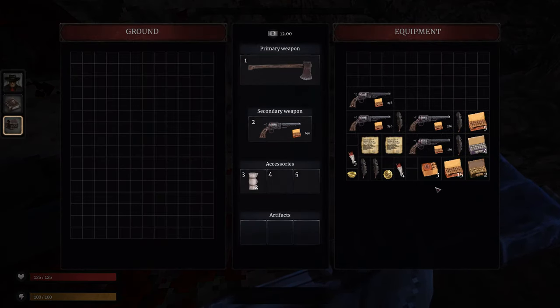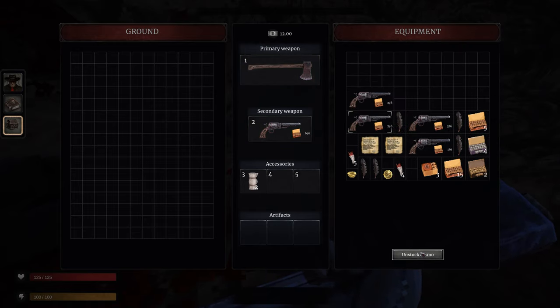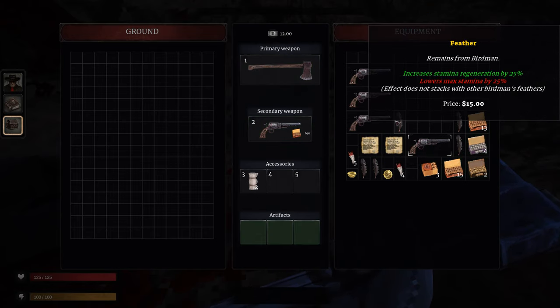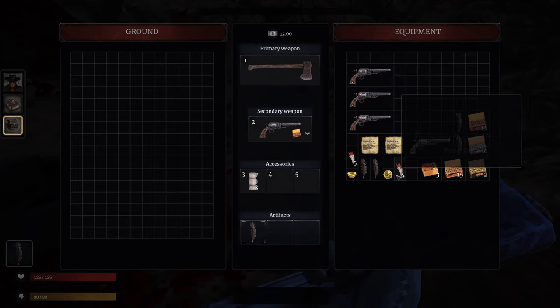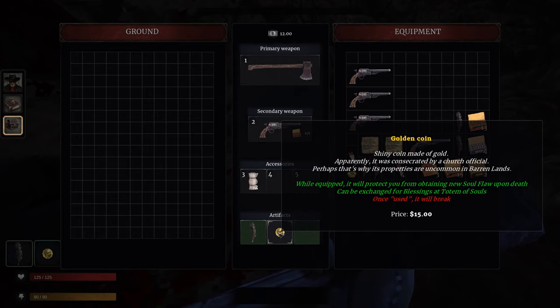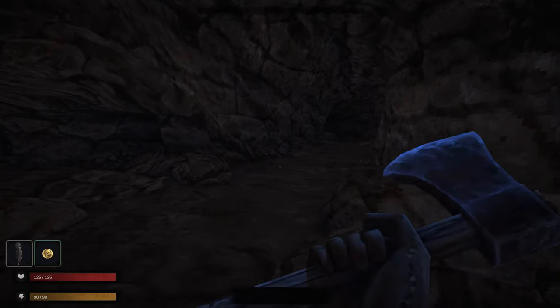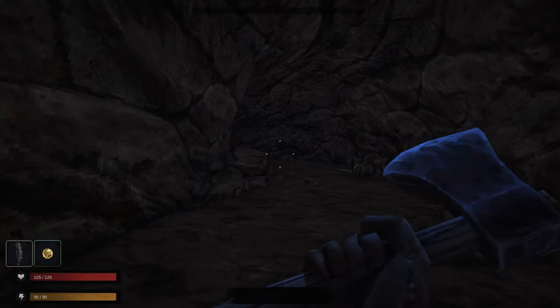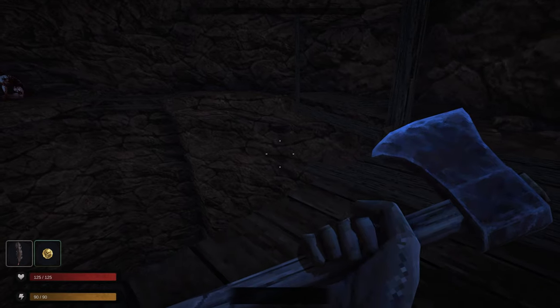We've got a couple of revolvers and a buttload of ammo here — I could sell these at the store. They've all got ammo in them. Right click to unstock and unload ammo — we have a buttload of ammo now. That feather is a usable item. We can put that in the artifact slot but it does have a negative effect — interesting. The trader will pay for this item. Teeth sell and stack up to five. A shiny coin is an artifact — once used it will break, but while equipped it will protect you from obtaining a new soul floor upon death. It's a one-time use though. Pretty cool to get these little artifacts to buff us with a little negative as well. The enemies hit pretty hard — I could see this game doing pretty well.